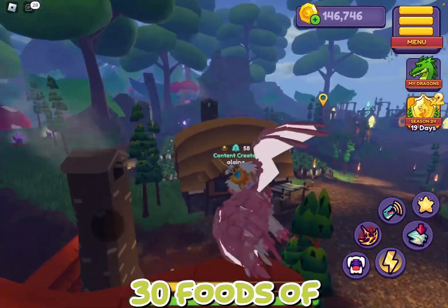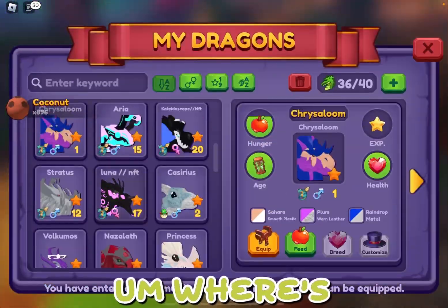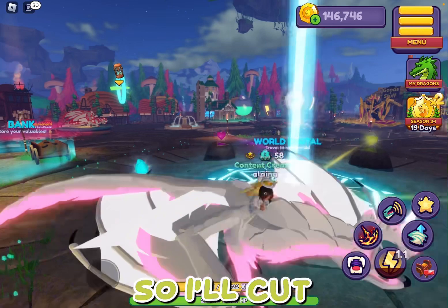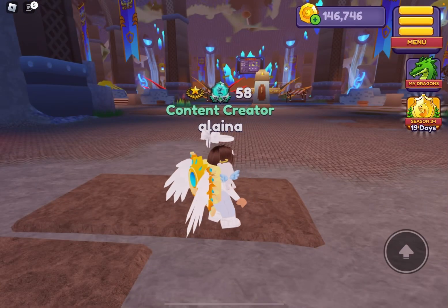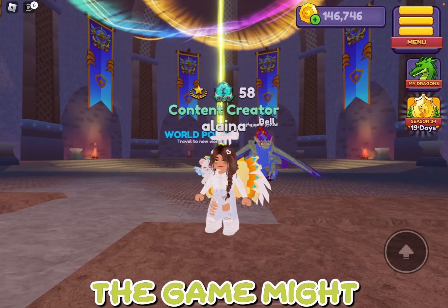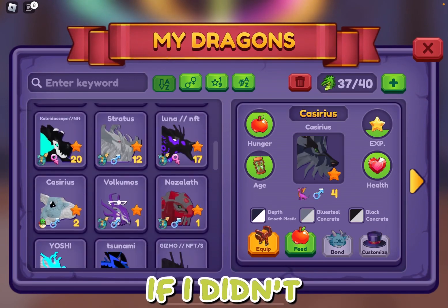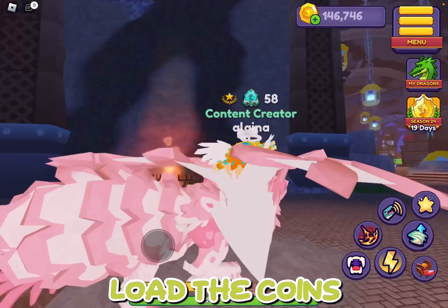I found one dragon that I could possibly sell — not sure if anybody's going to want it. We might as well just do the sell 30 foods of the day — never mind, because dragon fruit is expensive. We're going to go to the undercity — I'll cut the video to when we get there. Wait, why does it say I have 146,000 coins? I think the game might not have loaded properly, but it says I've done all the missions. I don't know how I have 146,000 coins; it said I had 96,000. It might load the coins in after a minute.